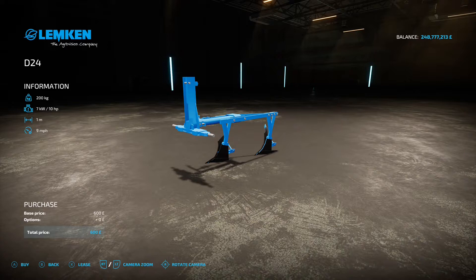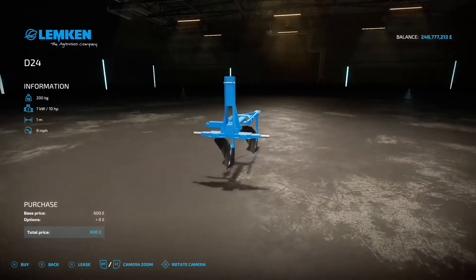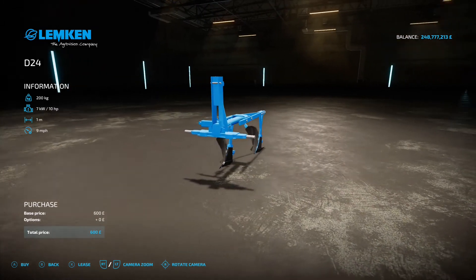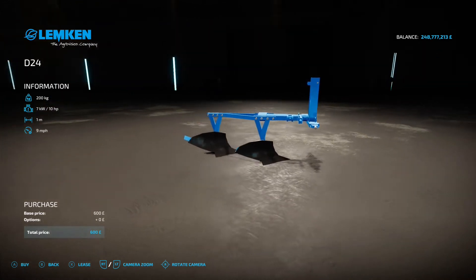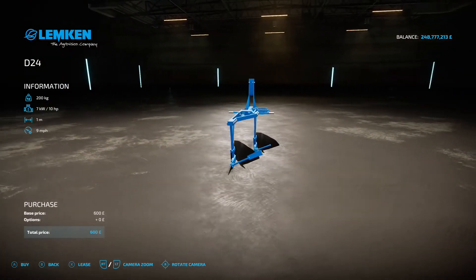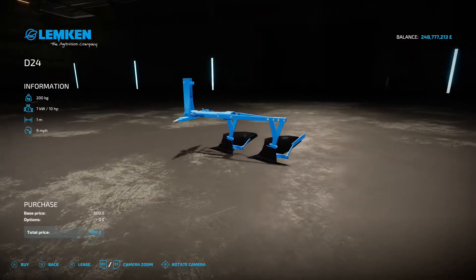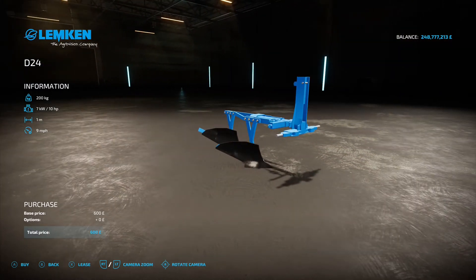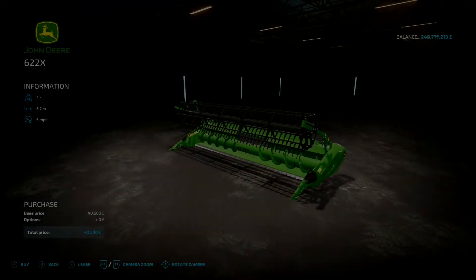Back to small equipment - this is the Lemkin D24 by Adub Modding ABP Team, 0.37 megabytes - under plows. Just a one-meter working width - only requires 10 horsepower from your tractor. Good for old-school roleplay with an old tractor, though it'll take a huge amount of time to do anything. 600 to buy, runs at nine miles an hour.